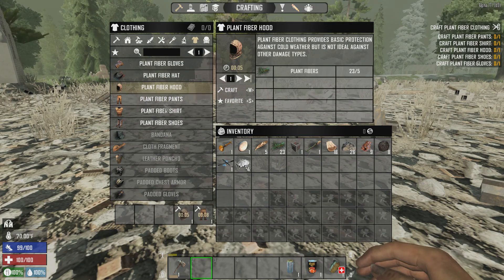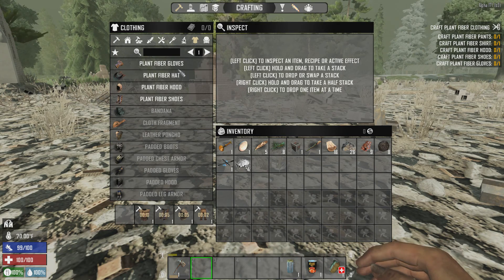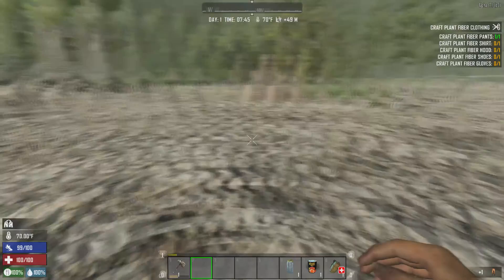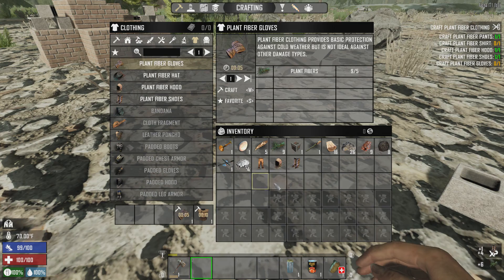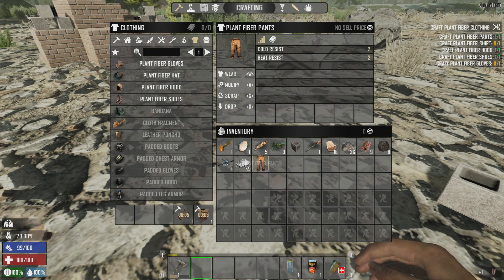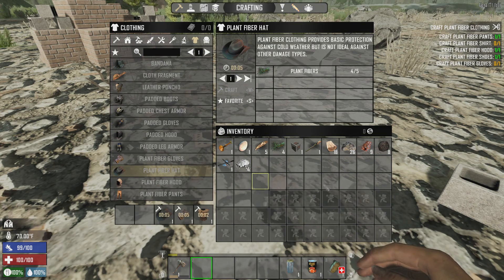We're making some pants, a hood, some shoes, a shirt, and some gloves. Actually I don't like the hood so we're going to make the cowboy hat — just better. I wish they would just have you start with the cowboy hat. I don't think anybody really uses the hood. Let's go ahead and craft that, it's gonna be better.